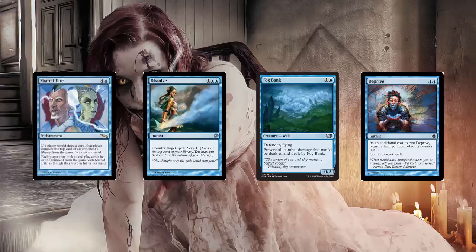Once we have five mana, preferably when our opponent is tapped out, we're going to drop Shared Fate on them, and hopefully that's enough to win the game. One of the things we need to consider is if the opponent is still holding up mana — you're going to need to hold up a Deprive and a Shared Fate, so you need seven mana, or just take your chances. Ideally, you'd have seven mana. You drop your Shared Fate; if they try to counter spell it, you use Deprive to counter their counter and get Shared Fate online.